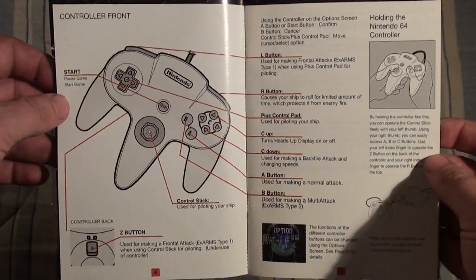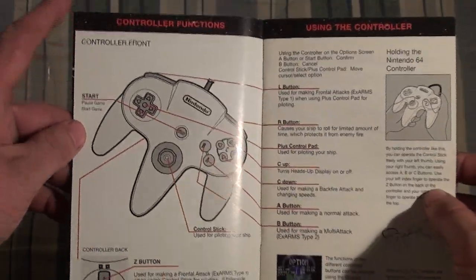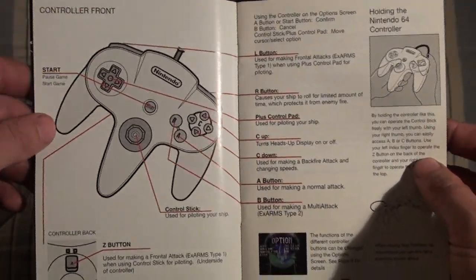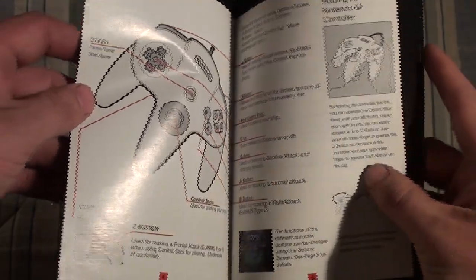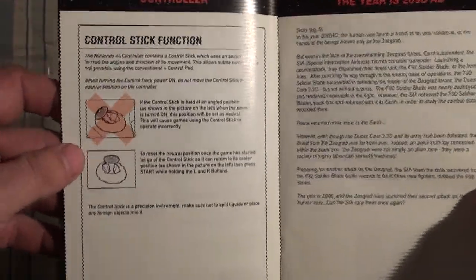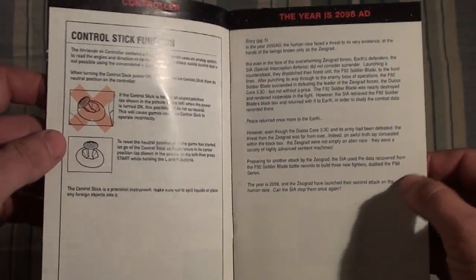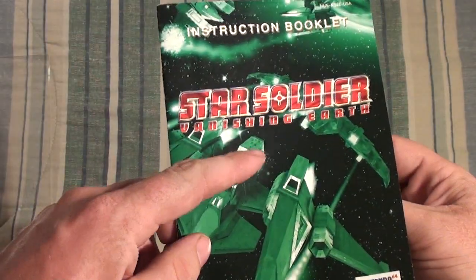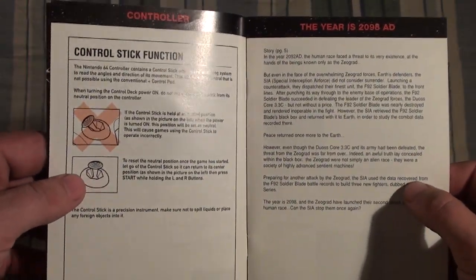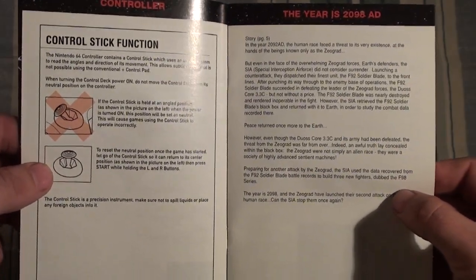Even though this is — well, actually it's probably a 2.5D game — 2D gameplay with 3D graphics. It used the analog stick as opposed to the D-pad. The story is basically about an alien race trying to wipe out the human race. That's why it's called Vanishing Earth. The only thing is, the aliens are robots — sounds similar to the plot of Terminator, except with spaceships.